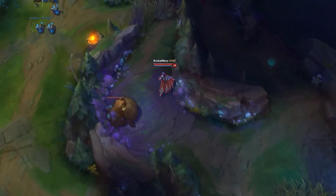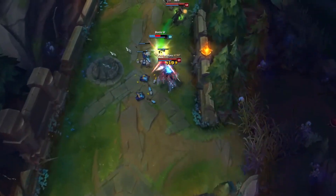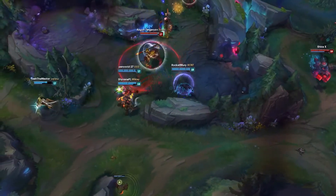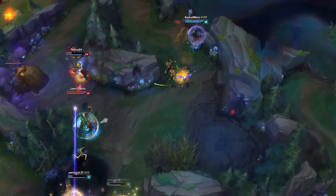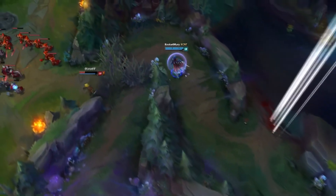If you play Talon aggressively, roam and get kills around the map, there's a high chance you'll end the game before 30 minutes. But if you do get to late game, you'll want to get picks with your ultimate before the fight starts, or just wait for your team to initiate and then use your ultimate to get onto the enemy backline.